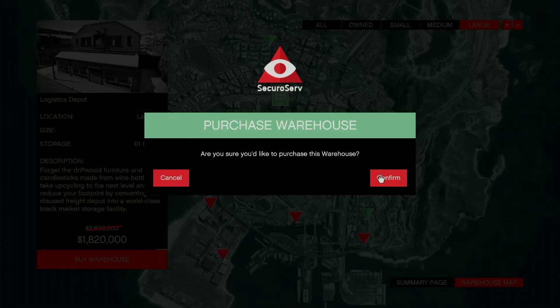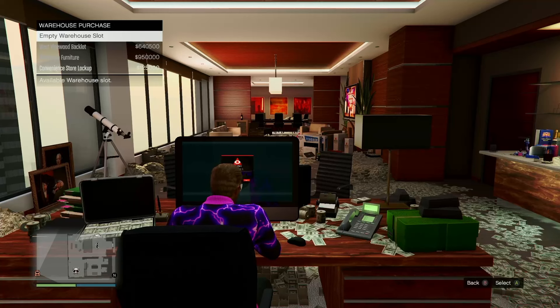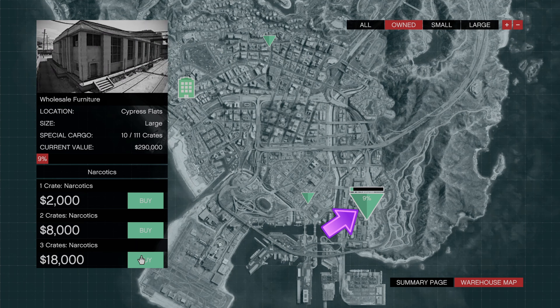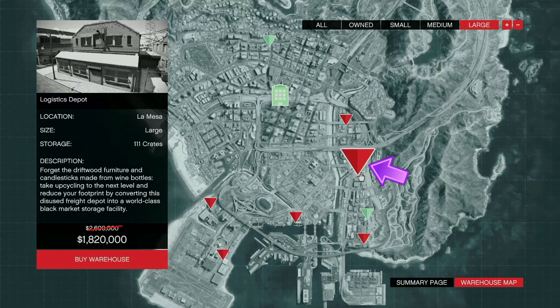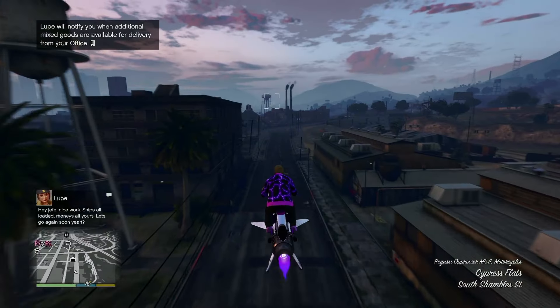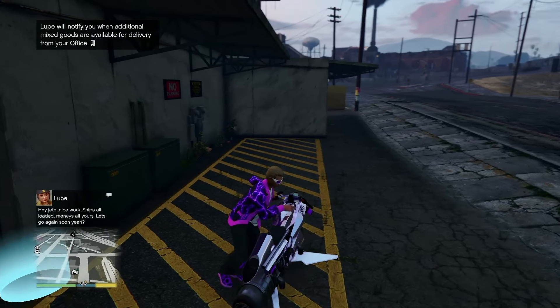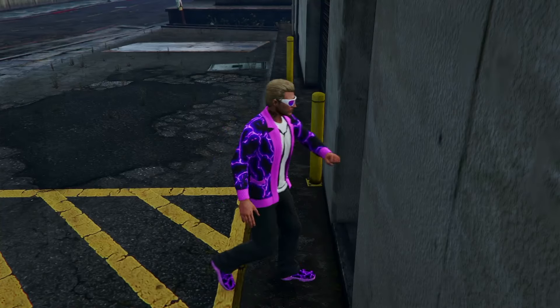On top of the double money and 30% off CEO offices, we also have a 30% discount on large warehouses this week — so if there was ever a time to buy, it's right now. Speaking of location, the best large warehouses to buy are up to you, but I always recommend picking up at least two of these four: the West Vinewood Backlot, Wholesale Furniture, Logistics Depot, and Darnell Bros Warehouse.